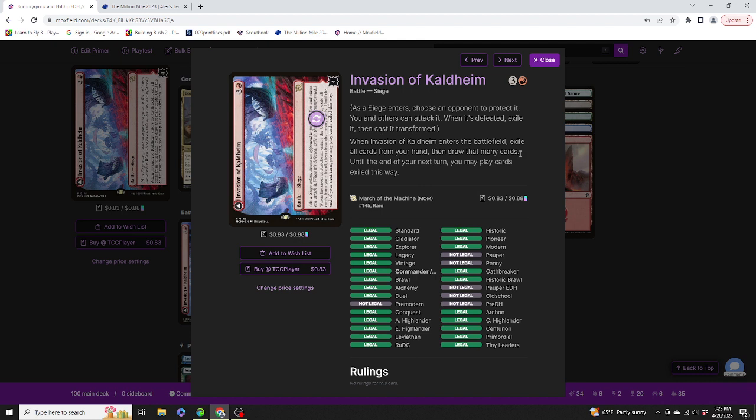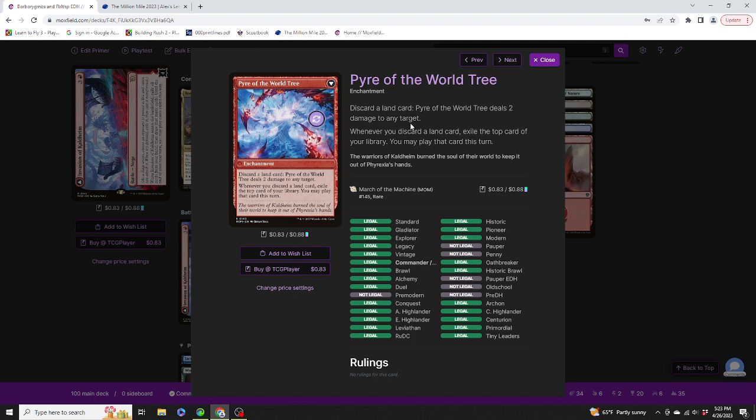We have Invasion of Kaltheim — when it enters the battlefield, exile all cards from your hand, then draw that many cards. Until the end of your next turn, you may play cards exiled this way. But what's really important is Power of the World Tree: discard a land card, Power of the World Tree deals two damage to any target. Whenever you discard a land card, exile the top card of your library — you may play that card this turn.